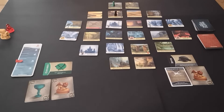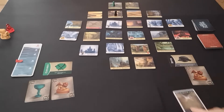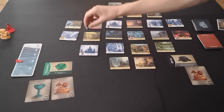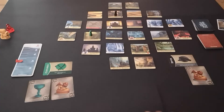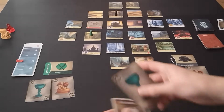Up first is the Explorer. Unfortunately they are right out of the way up here, so I think my best course of action is to use the Helicopter Lift to fly them over here so they can do something useful. I'll flip that one, that one, and that one, because the Explorer can move and/or shore up diagonally. The Explorer is one of my favourite characters in the game.